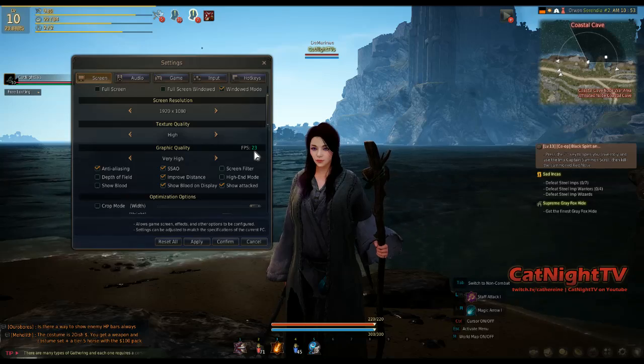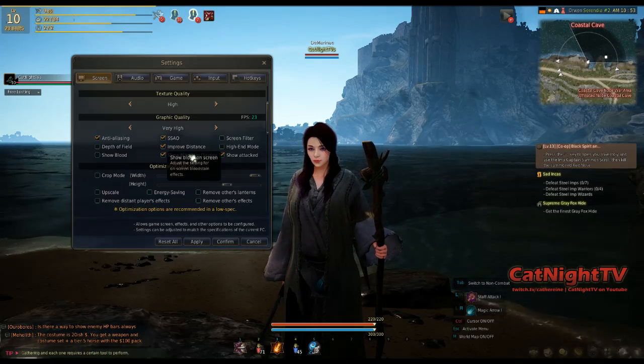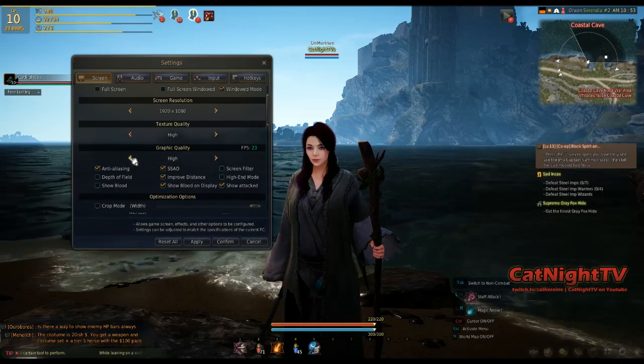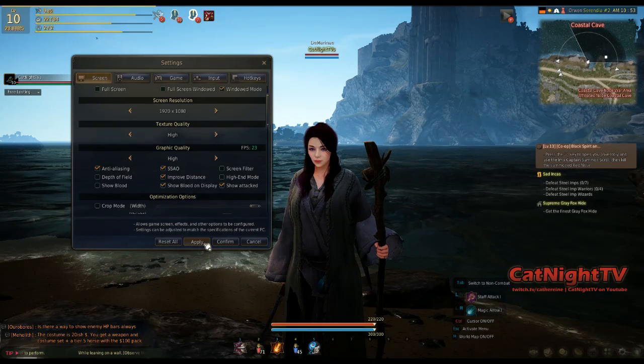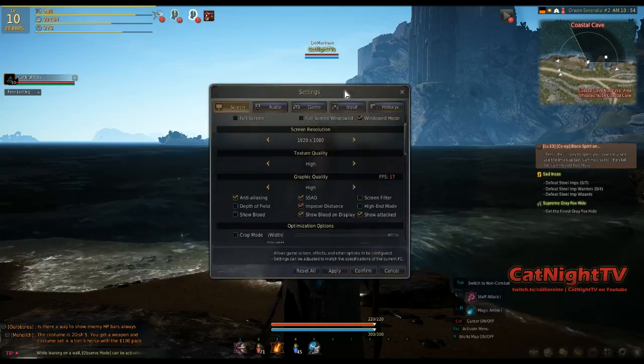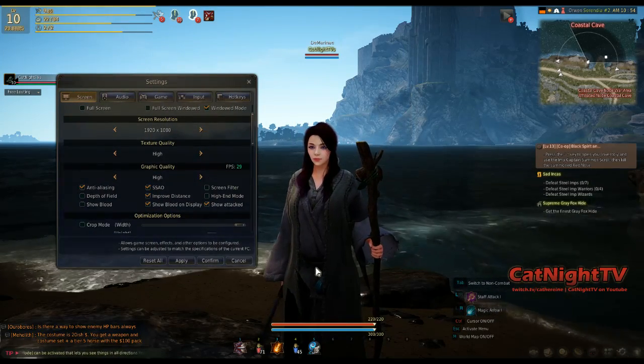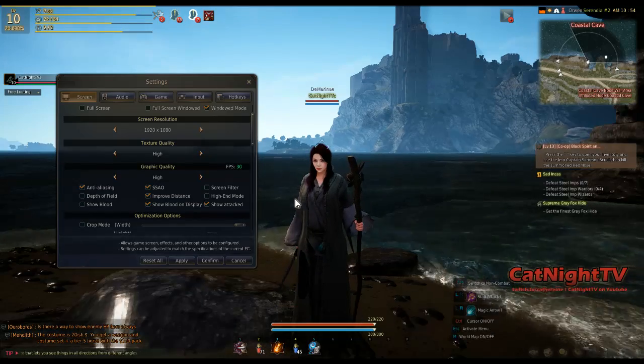You can see my FPS is pretty low at the moment because of the things I have on now. Overall graphic quality — you might want to set that down a little bit. Each tier can change how fast your FPS is going. You can see it jumped up quite a bit just by setting it down to high, and it still looks really good.